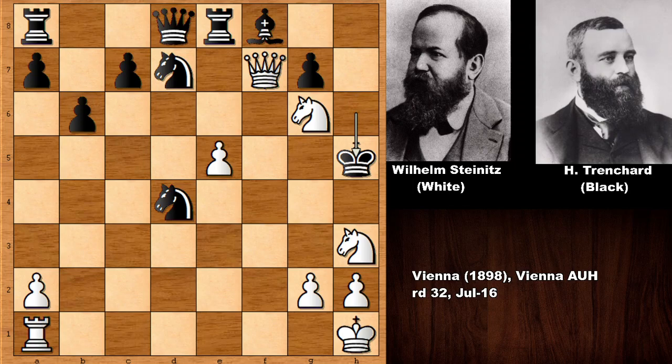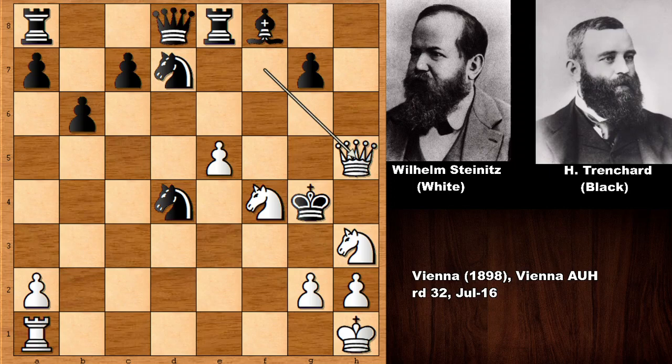King takes on h5, and then the knight comes back with check. After this move, Trenchard resigned. Beautiful and elegant finishing touches by Wilhelm Steinitz. The possible continuation: if king to g4, queen to h5 checkmate; if king to h6, then queen to g6 checkmate — black is getting checkmated with no reasonable defense.